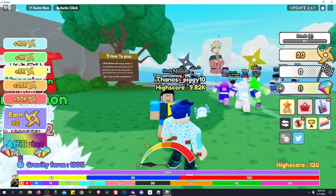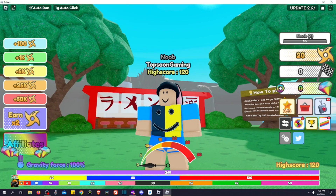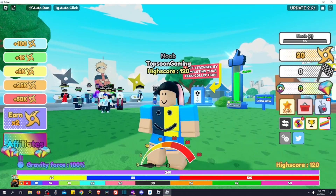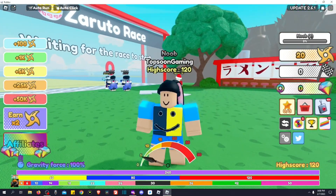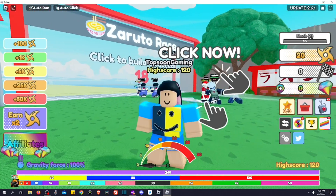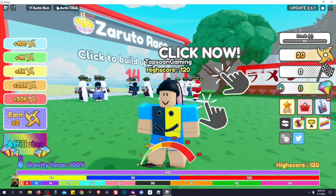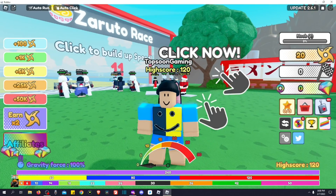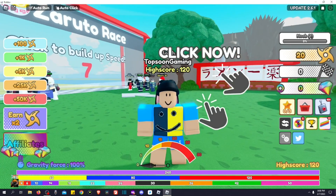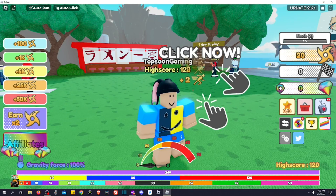What's up guys, Tapsun here. In this video I'll be showing you all the brand new working codes for anime racing clicker. We have all the active working codes — if you're looking for free lock potions, XP boost, free shuriken, or even free pets, this is the place to be.